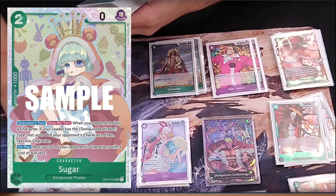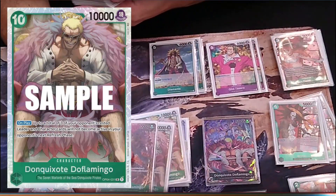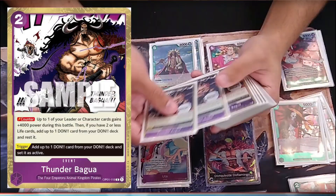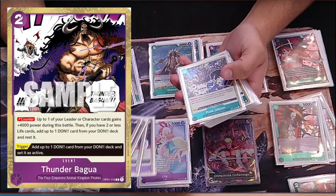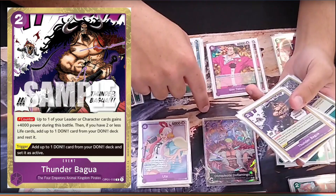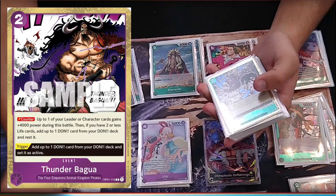Nice little 3-of. Most decks run 4 but I like to run 3. Three of the 10-drop Doflamingo — shuts out someone else's deck if they attack first. Love this card, really useful. For events I like 4 Thunder Bagua. Basically any event that's a 2k or 2 Don to activate is really useful because you will always have 2 using your leader's effect. So 4 Thunder Bagua works out.